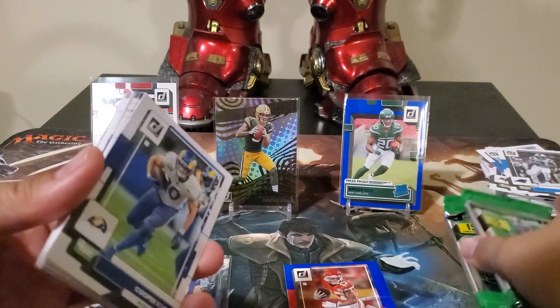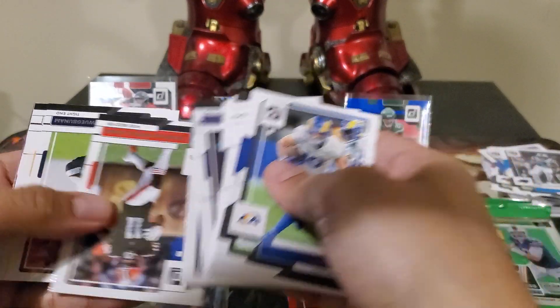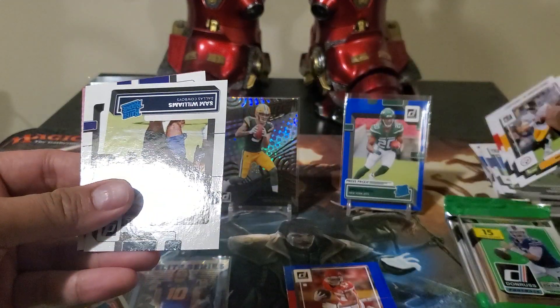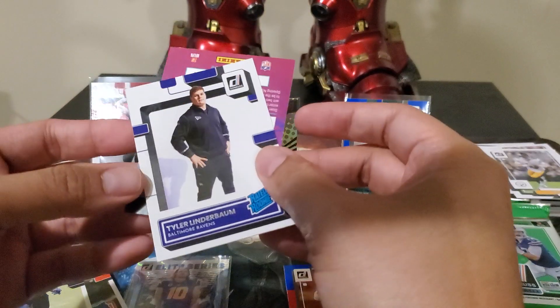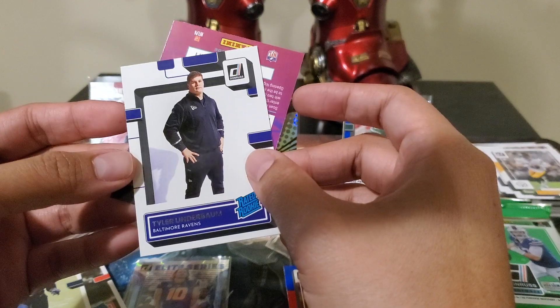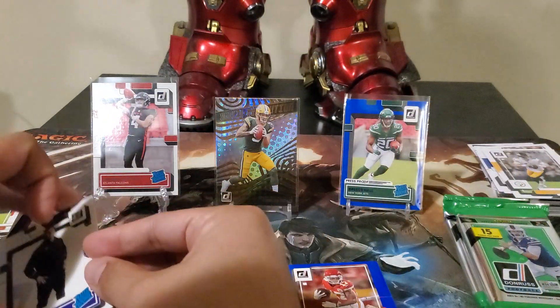Two more packs left. Mr. Trubisky, and our Raider rookie is Sam Williams. Tyler Linderbaum — just wearing a jacket — and a useless reporter card.